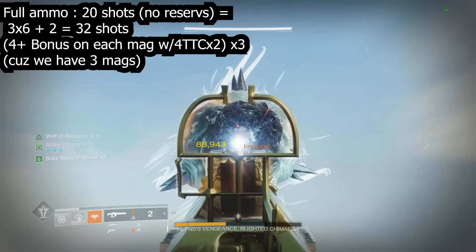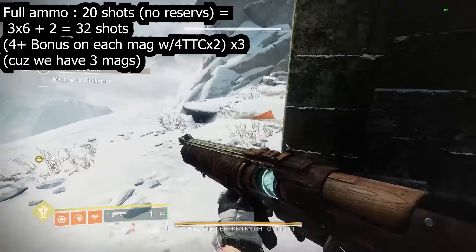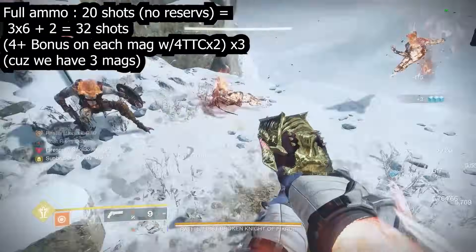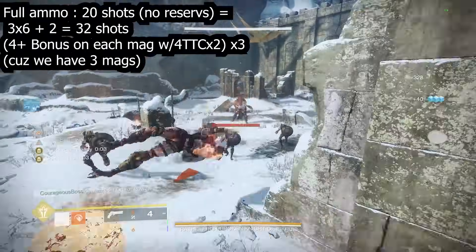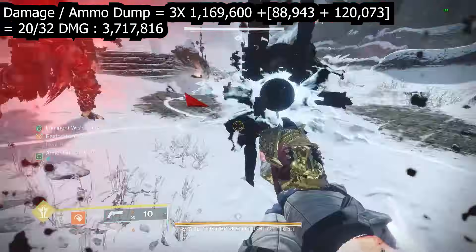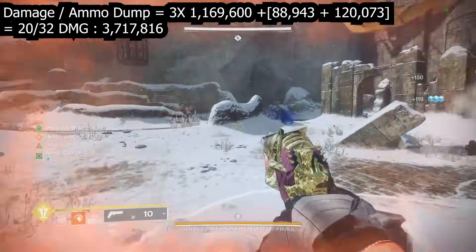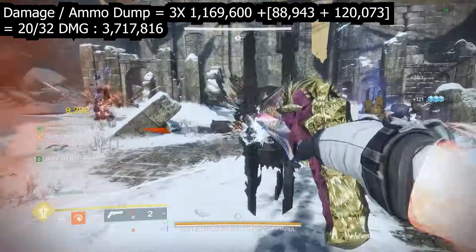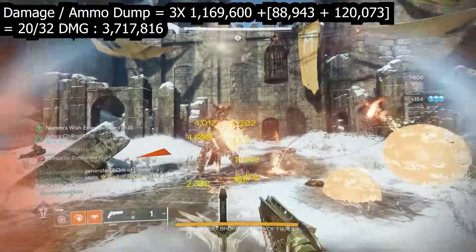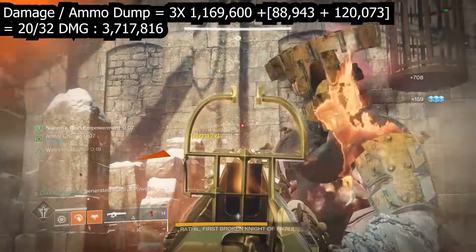For full ammo economy on Cataclysmic: you have 20 shots with no reserve mods. With three magazines of six and two extra lone shots, plus two Fourth Time the Charm activations per mag giving four bonus bullets each, 20 shots becomes 32 shots in practice. You'll need to reload three times, giving three rotations of 10 shots each, plus two lone shots with Bait and Switch. That total 2+0→32 shot damage comes out to 3.7 million — crazy compared to other linears, because you get free ammo from Fourth Time the Charm.